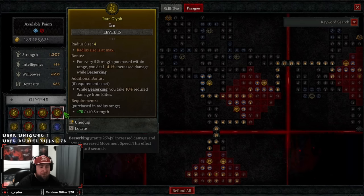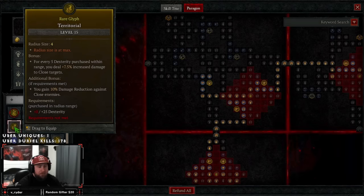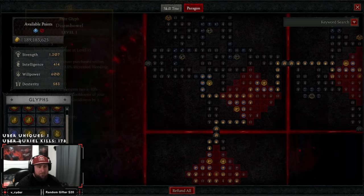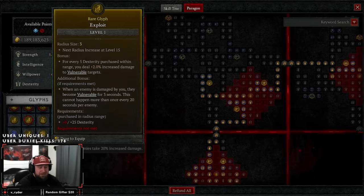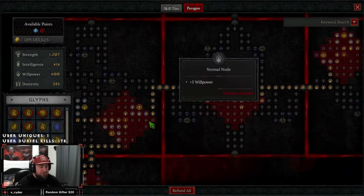We have Iri — while berserking we take 10% reduced damage and deal increased damage while berserking. Then Wrath for even more crit strike damage, and skills that critically strike generate more fury so we stay full and just spam. You have a lot of options here: Territorial is super strong for up-close damage, Disembowel and Exploits are also great, and Binder is super strong in this build. You have flexibility depending on your preferences.